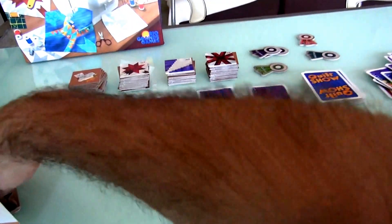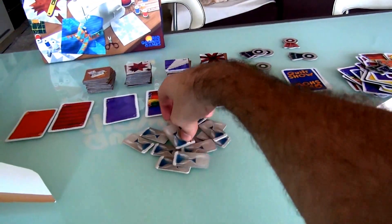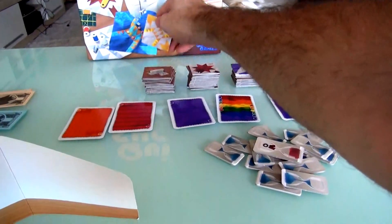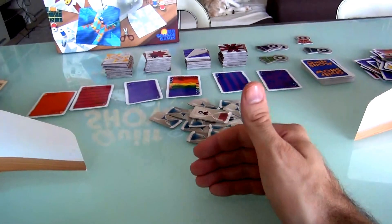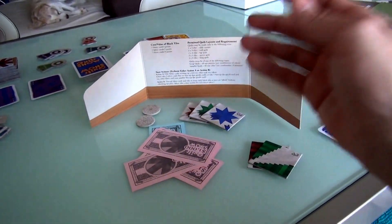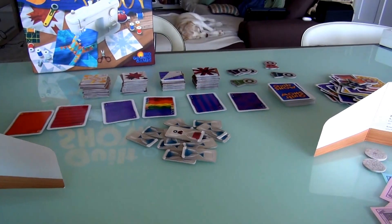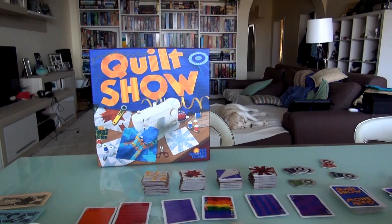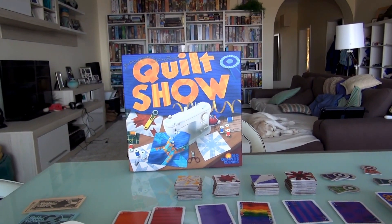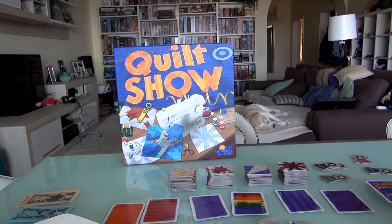All the tiles come back out to the center of the table because we're going to start getting more scrap fabric and making more squares. I've only got one card and need to get more. We start building up and saving for the 2nd quilt show. Jen is definitely setting herself up for a much better 2nd show — she's got more cards than me, more tiles than me; I've just got more points than her. You do that twice more, then reveal who made the most money. Who knew there were thousands of dollars to be made in quilt shows?